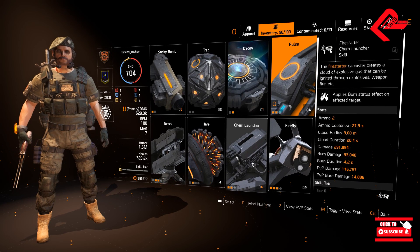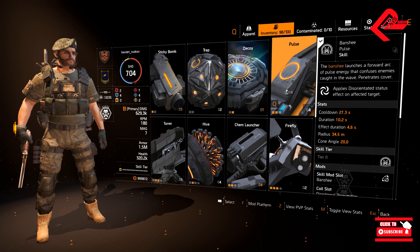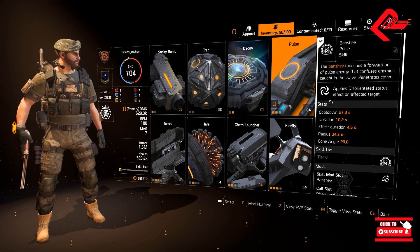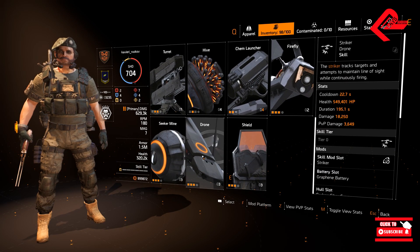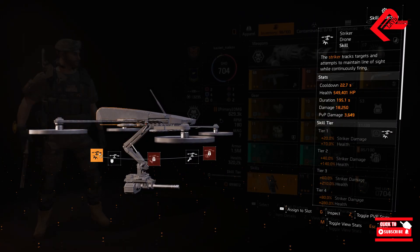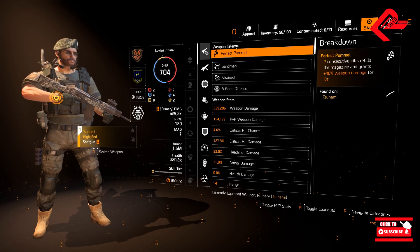For the next skill, I have used the Banshee Pulse to utilize the Gunner specialization. But if you want, you can go for a Decoy for distraction or use the Striker Drone. And lastly, as usual, I'll be showing you the preview of our stats.